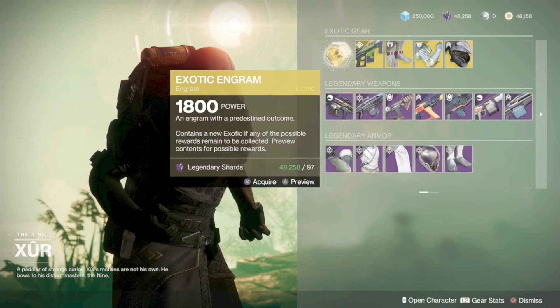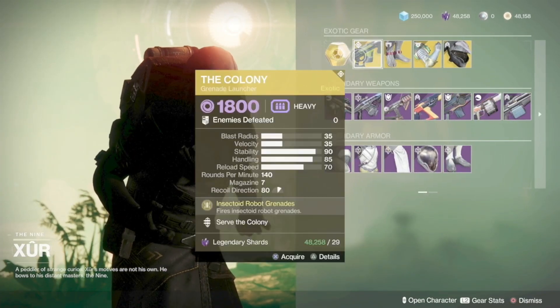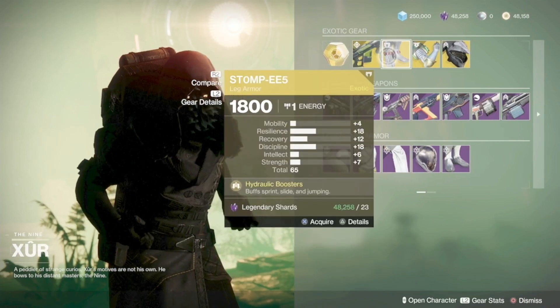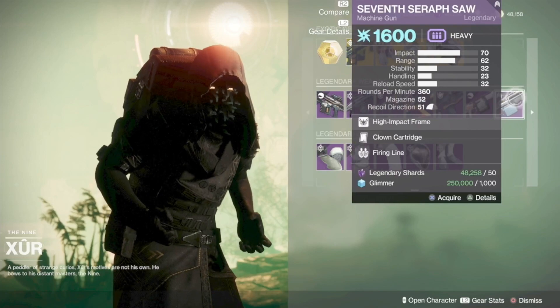The exotic engram gives you an exotic that you have not yet earned — this doesn't work for legend or master lost sectors. Here are the exotics, and here are the legendary weapons and the rolls on them.